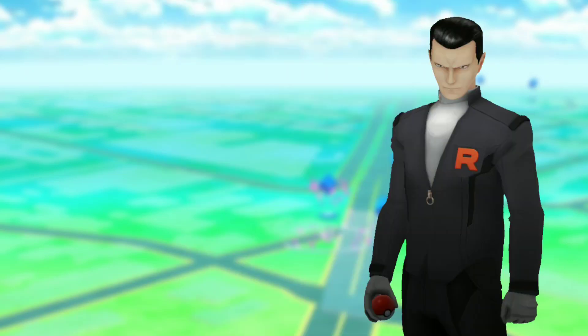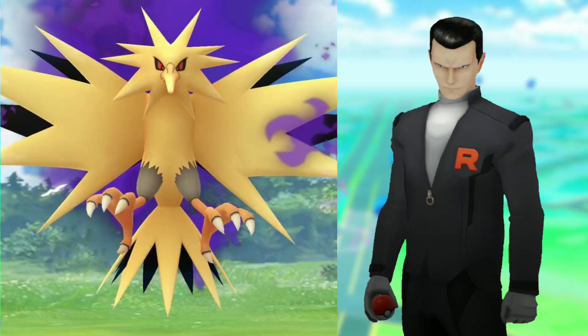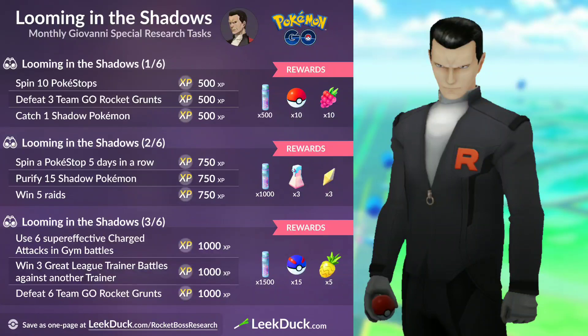Welcome back trainers. We're going to be taking a look at Giovanni and what is going on with the Looming in the Shadows tasks, and fill you in on a little bit of information that just may help you. He's going to have Shadow Zapdos, and then after this we can expect Moltres in January. So if you were not able to get yourself the Shadow Articuno — say you completed almost all of the missions and were just trying to find Giovanni but couldn't because of all the decoys — you simply still need to find him and you will get Zapdos, simple as that.